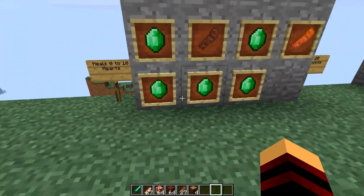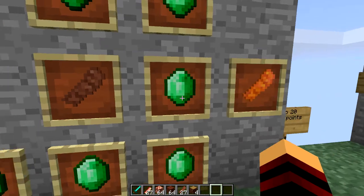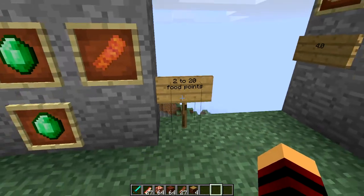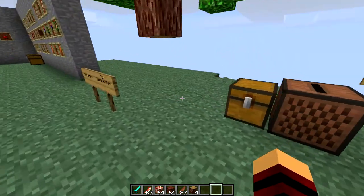There's also something called magic bacon, which is pretty expensive to make — you need emerald all the way around with a piece of bacon in the middle. But the magic bacon is pretty strong: it's going to heal you zero to ten hearts and also grant you two to twenty food points, which I think is pretty good.